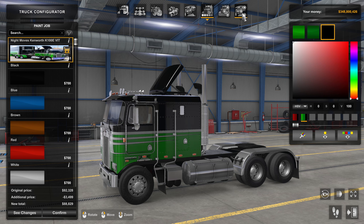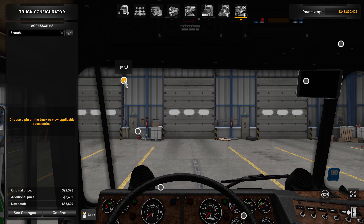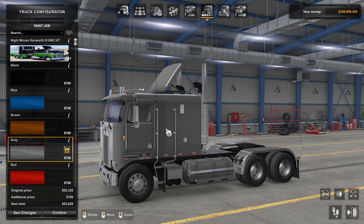The first thing you need to do is go to the interior and click the GPS button — GPS one. If you want to leave this GPS and have a second one, just click the on-board computer — the Overfloater on-board computer — and click OK. Now go to paint and look for gray. Gray is now an option because we clicked that navigator. Click gray; the truck is now gray.